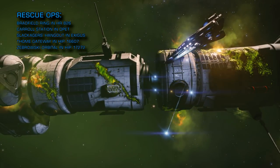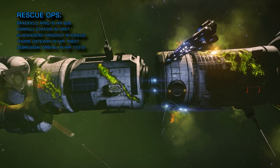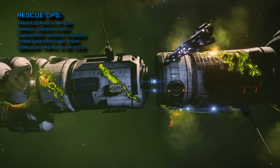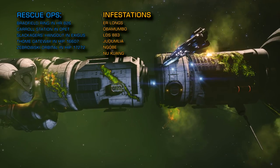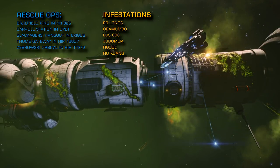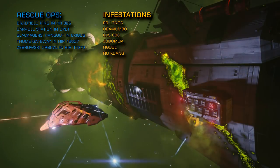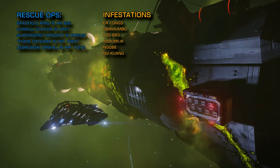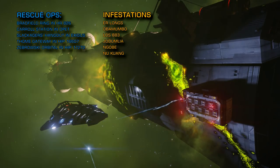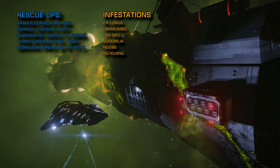If you're looking to attack Thargoids, scout vessel infestations are being reported by the Eagle Eye sensor network in the following systems: Erlongs, Obamumbo, LDS 883, Jadumlia, Ngobe, and Newkuang.